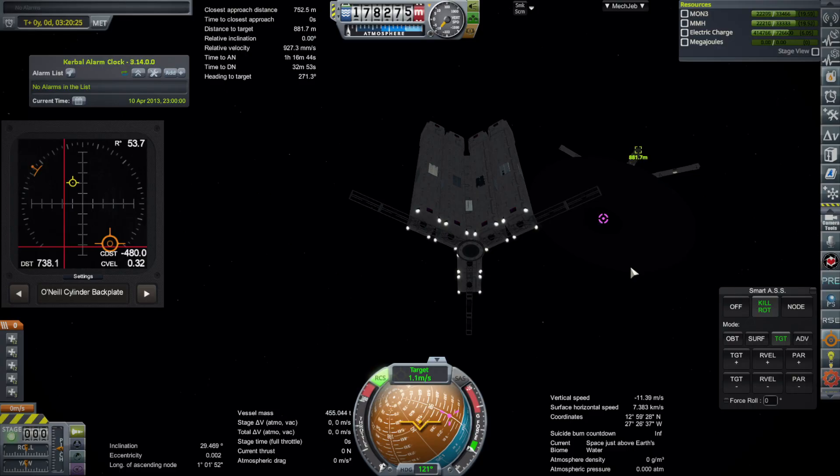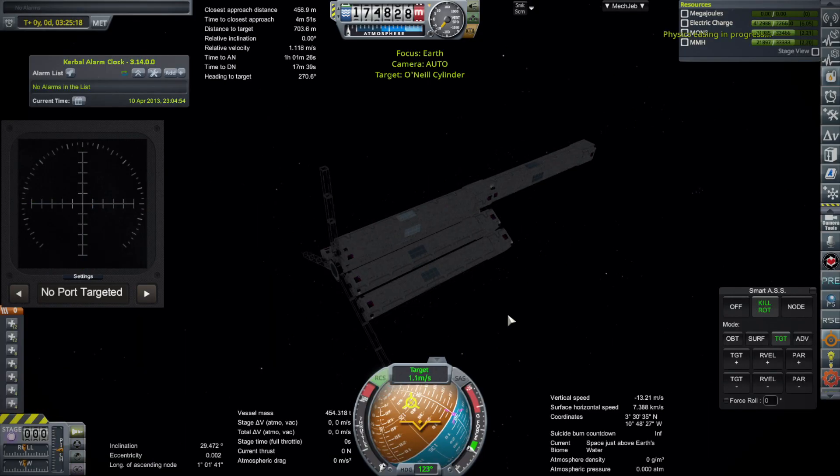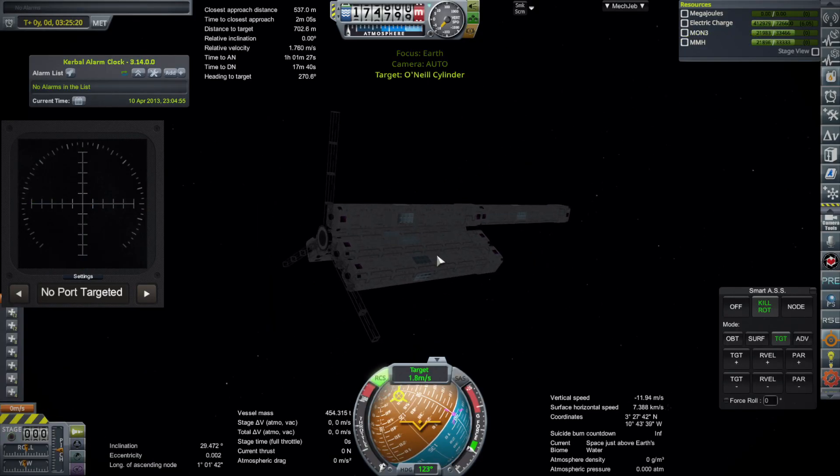Hello everyone, and welcome back to O'Neill Cylinder Construction in Kerbal Space Program 1.12 with Realism Overhaul, where I continue to construct an extremely large station, or settlement really, in space — 1.2 kilometers in length, 150 meters in radius — and we are still on the initial set of plates and plate tubes.